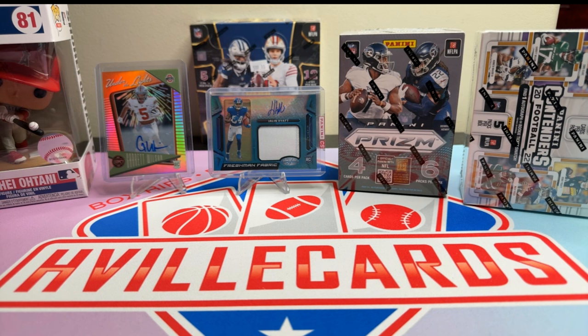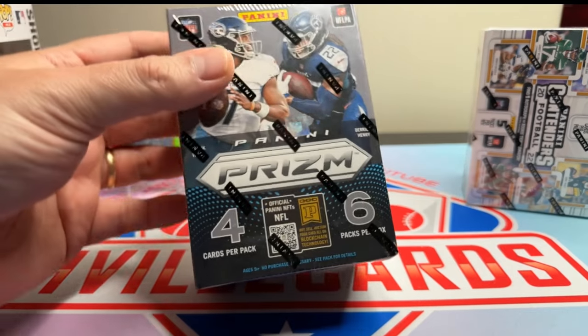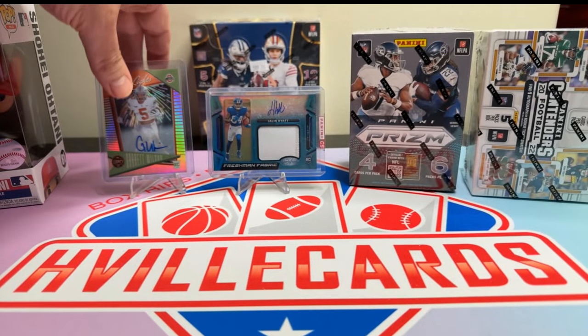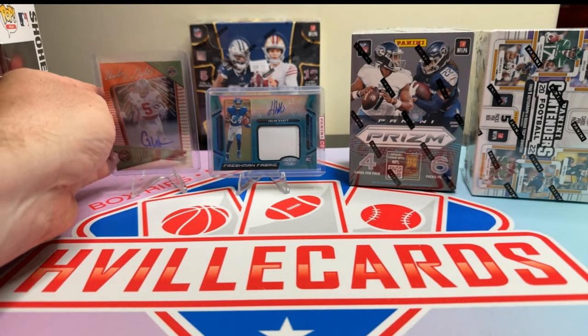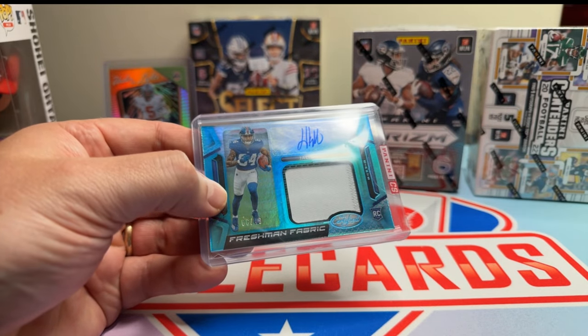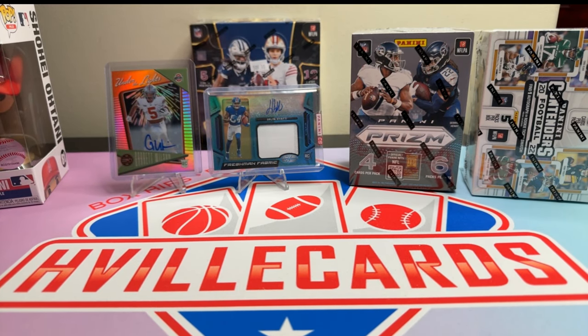To be entered into this contest, you have to be a subscriber, like the video, and comment. That's it. Things I'm giving away: a Sohei Itani Pop, a '22 Prism Football Blaster, a '22 Contenders Football Blaster, a Garrett Wilson Rookie Autograph, a 50 out of 50, and a Jalen Hyatt RPA 6 out of 49 from Certified. Share the video if you can.